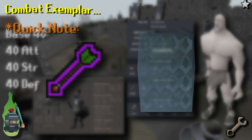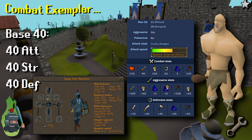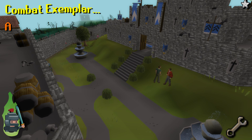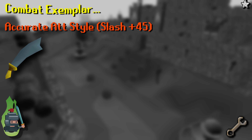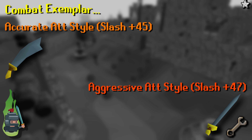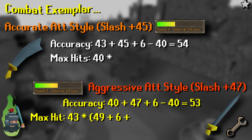Next we need to decide if the rune scimitar is the best weapon for the job. Prioritizing accuracy and more attacks over a higher max hit, let's look at two scenarios. First: using a rune scimitar in the accurate combat style, utilizing the scimitar's highest accuracy bonus of plus 45 in the slash damage type. Second: using a rune longsword in the aggressive combat style, utilizing slash with its best bonus of plus 47. Including the amulet of power and the plus 3 invisible bonus — attack for the scimitar and strength for the longsword — we get the following results.